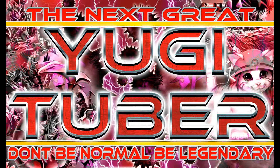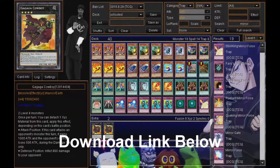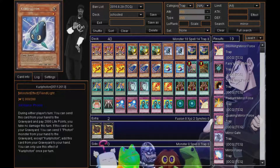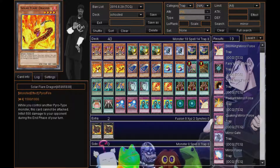Now, jumping into the video — this is my Reversal Quiz deck profile. The main thing to do in Reversal Quiz is take as much damage as possible before you actually activate Reversal Quiz. This deck is built to be very stall-heavy with a little bit of draw power. The main thing is that your opponent leads to his own demise, which I find hilarious. I run three Lava Golems.